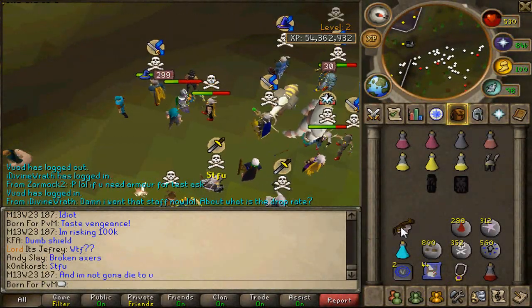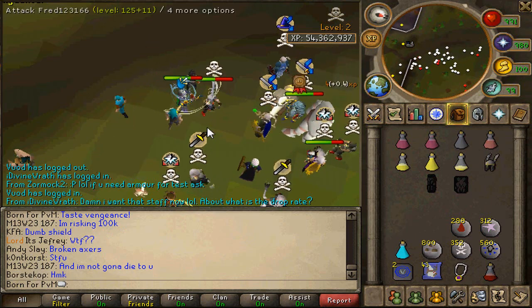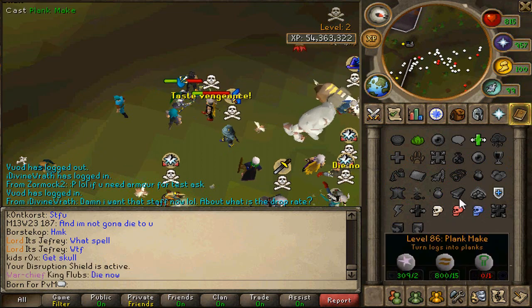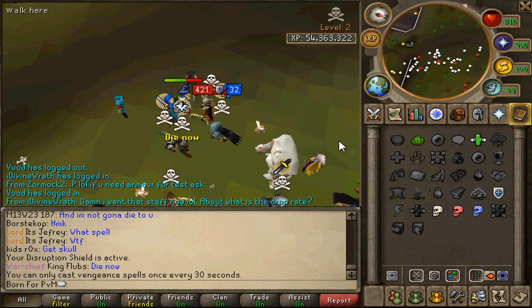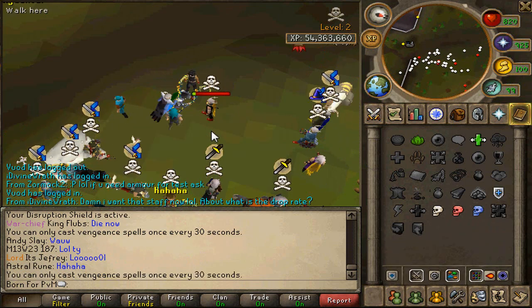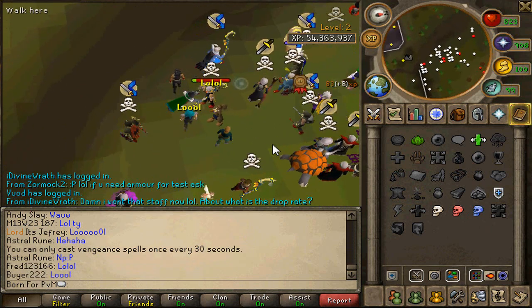Another thing I've got planned: I'm going to show you some slayer tasks with this staff, because it's a really cheap staff - only about five to ten million on the GE right now - and charging it up is also extremely cheap. I'll show you some effective methods to speed up your slayer tasks with this spell, just some good places you can use it.